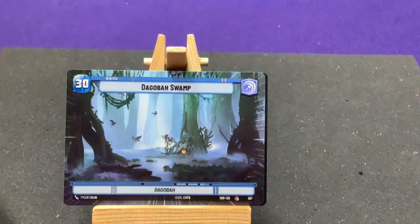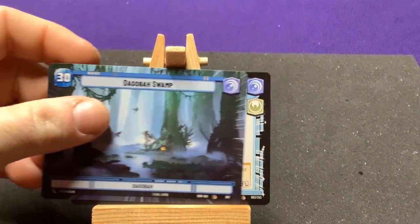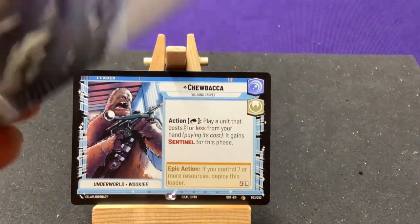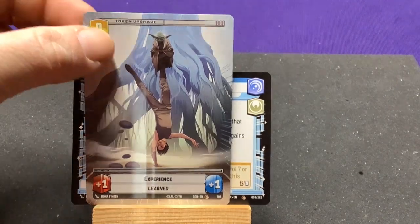We got a borderless Dagobah Swamp on Dagobah. Also neat — on the other side, the token is also borderless. That's really cool that they did that.